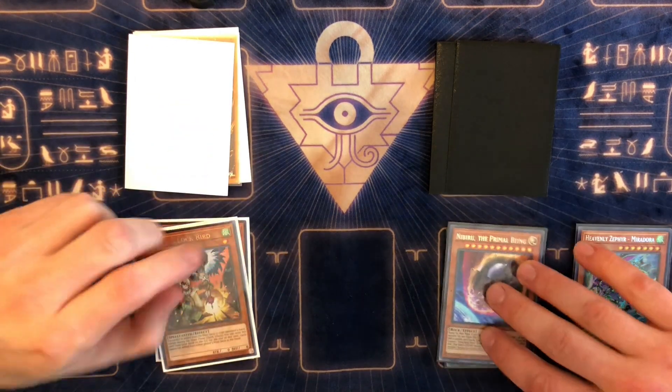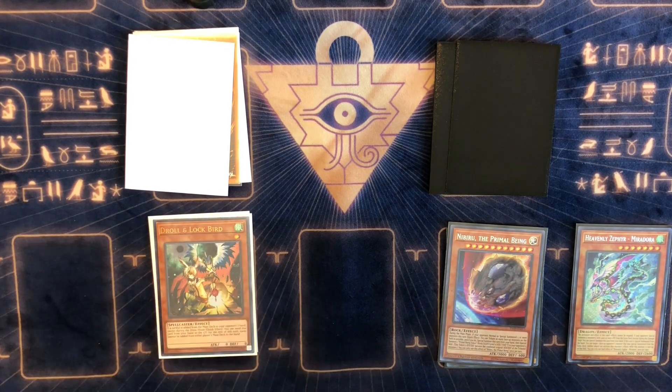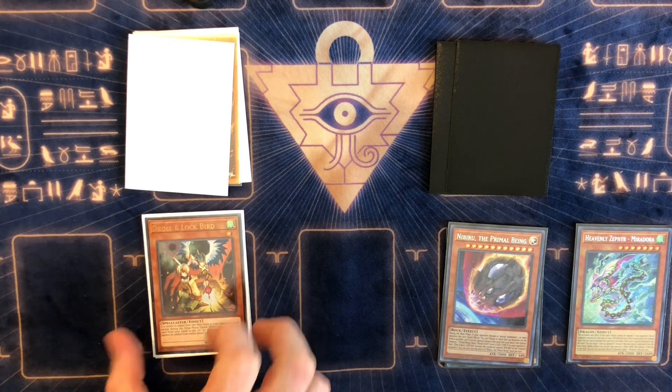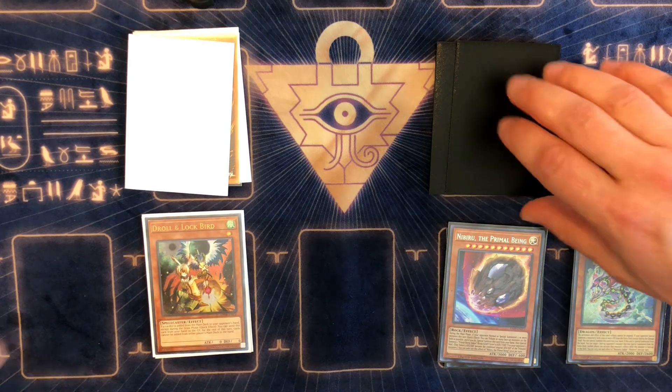Number five in our top five hand traps of the current meta — Nibiru and Droll & Lock Bird. I chose Nibiru because a lot of people are sleeping on it. Combos are coming right back — you've got Lyrilusc and Tri-Brigade, Virtual World, Dragon Link, Drytron — all susceptible to Nibiru. It's still a heavy-hitting card. I chose Droll & Lock Bird — it could be higher on the list, but it's really only crucial against Drytron specifically. Against other decks it doesn't do as much, but against Drytron it really ends their turn.